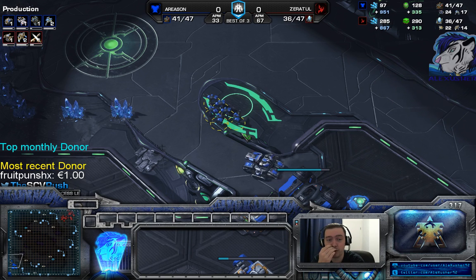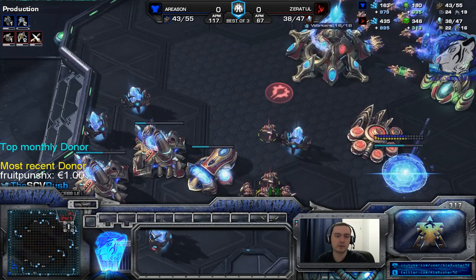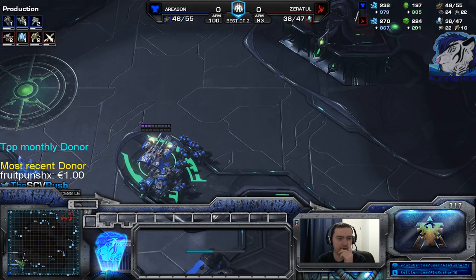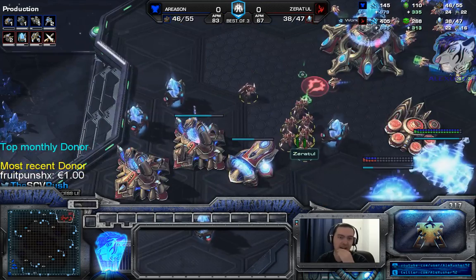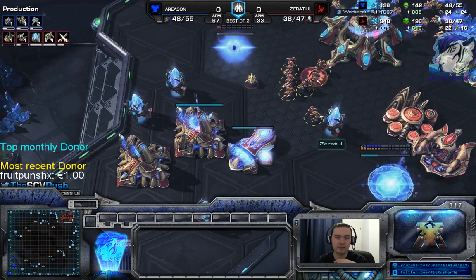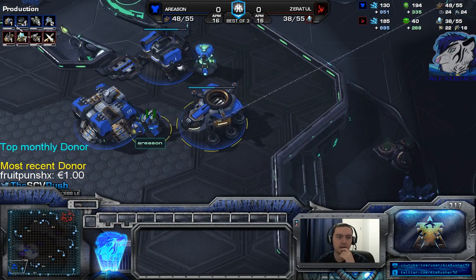He has a good army right now to fight - lots of zealots. But zealots are only good against marines if they have the charge upgrade. Without charge you can kite for days with stutter step - shoot, back off, shoot back. A zealot without charge should never reach your marines. I went for medivac, then cyclone, then liberator. The liberator will join the fight.